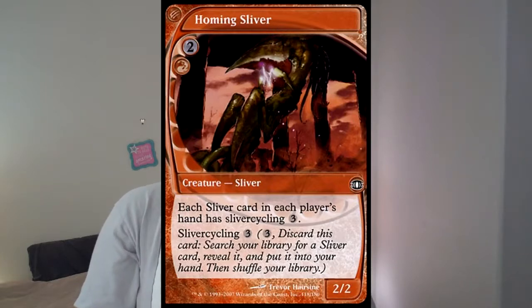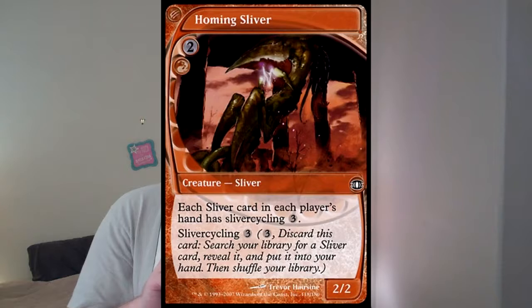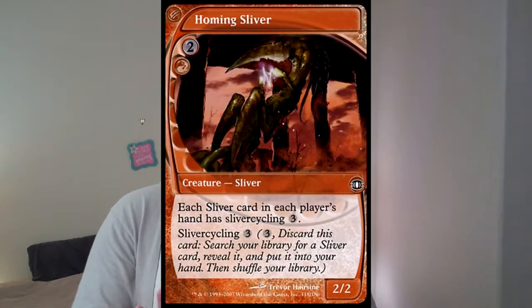There is a card called Homing Sliver with a very special ability - it costs 3 with sliver cycling. I can discard it from my hand or discard any sliver if it's on the board and search my deck for a sliver card. If I put 4 of those in the sideboard - they are red so I may have to include some red mana - that gives me 11 other slots where I can put single slivers. This basically makes it a toolbox deck: whatever one card is going to shut down my deck, my Homing Slivers are going to find the answer.